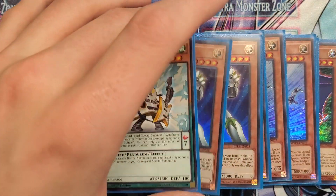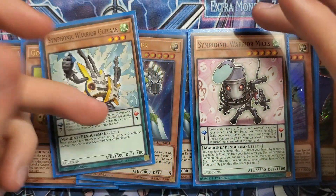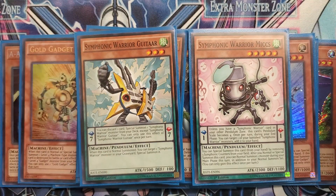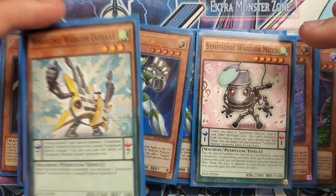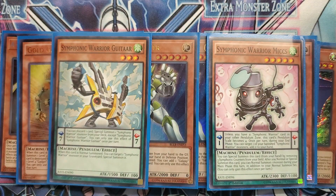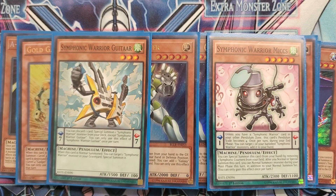We have one copy of Symphonic Warrior Guitar and one copy of Symphonic Warrior Mics. At the ban list, this card is not as powerful of a starter anymore. You played three before because this card plus Union Hangar or B gave you a full Buster Griffin board. But post-ban list, this card only gives you like a Platinum Gadget and two guys in the field. It's just not the best starter you can have anymore — there are definitely better ways to start off your deck.